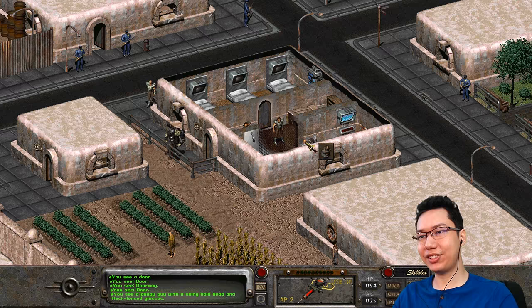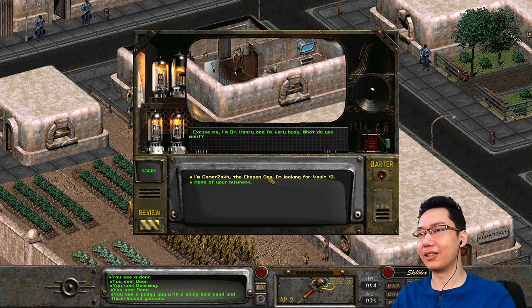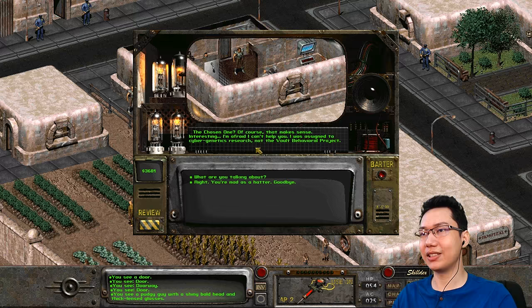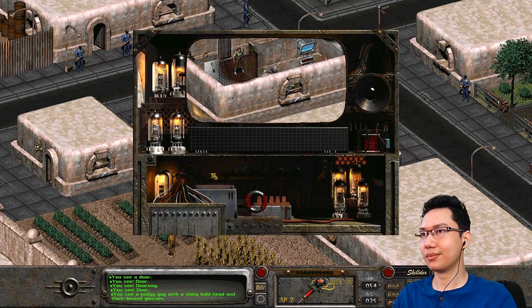Who is that? 'You see a pudgy guy with a shiny bald head and thick-lensed glasses.' 'Excuse me, I'm Dr. Henry and I'm very busy. What do you want?' 'I'm Gamersack, the Chosen One. I'm looking for Vault 13.' 'The Chosen One? Of course, that makes sense. Interesting. I'm afraid I can't help you — I was assigned to Cyber Genetics Research, not the Vault Behavioral Project.' 'What are you talking about?' 'Oh my — I've said more than I should already. Never mind. If anybody asks, I didn't say anything.'